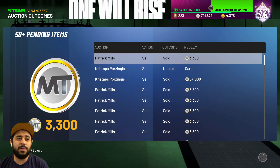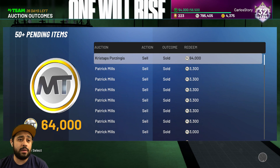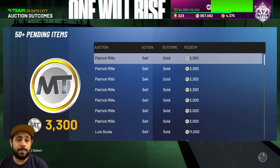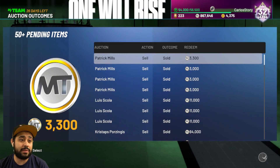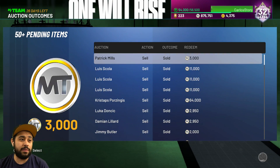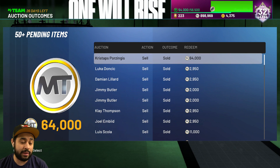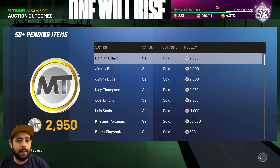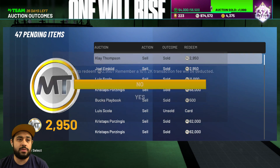Look at all this MT — we're big ballers over here. Four Zengas didn't sell but it's fine. One sold for 64,000 MT. A lot of these Patty Mills I pulled — some I bought for around 500. We got another Four Zengas for 64,000 MT. We got Luka and Lillard — I kind of wish I would have saved that Lillard since he went up in value. He got another challenge, and it's crazy. We're about to be at a million MT.